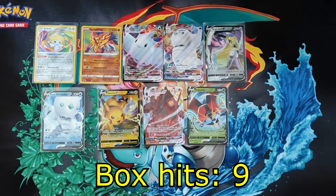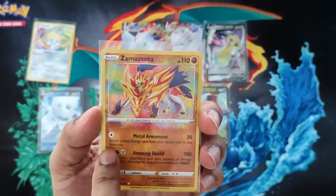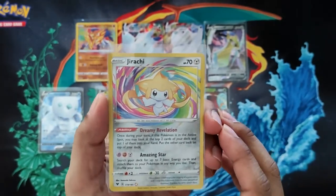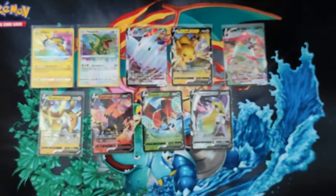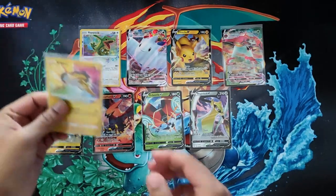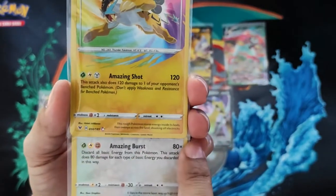Box number five of the case was a nine-hit box — kind of disappointing, nothing really stands out. Looking at the amazing rares, Zamazenta and Zacian are the ones that are pretty bad again — the left-hand side is way bigger than the right. Box six, the final box of the case, was another nine-hit box with nothing that sticks out particularly. Again with the two amazing rares, you can see both at the same time — the left side of both cards is way thicker than the right-hand side.